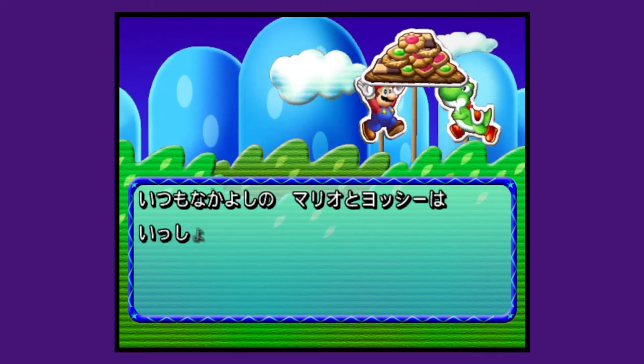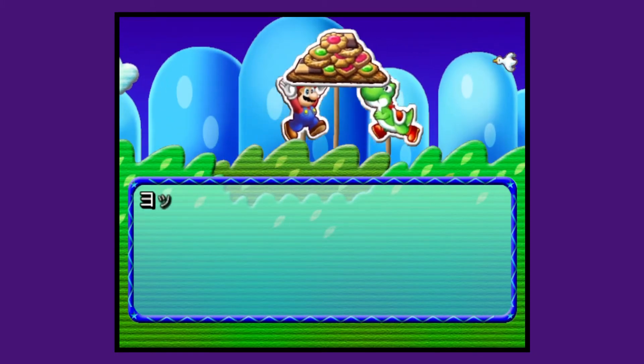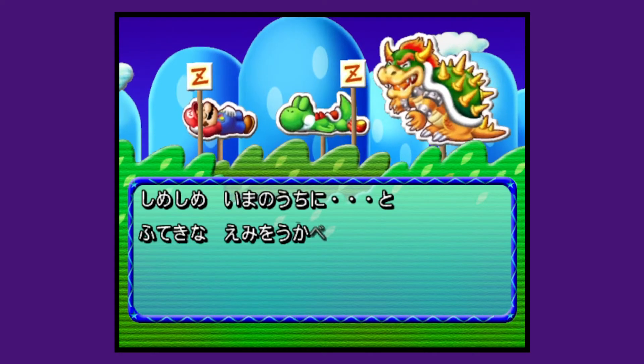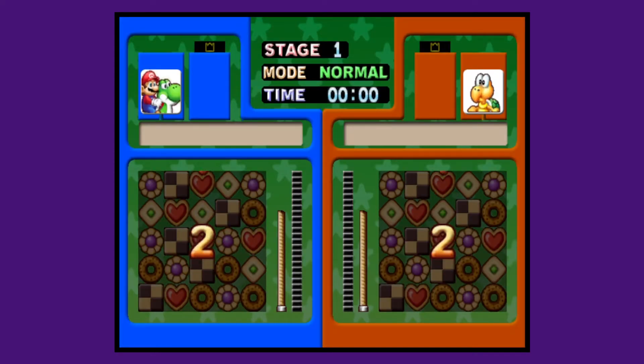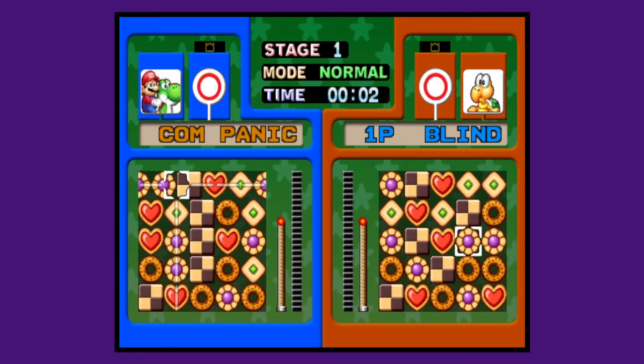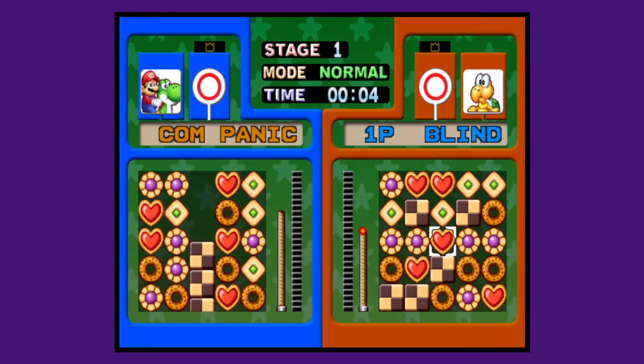And in terms of the story, since I can't read Japanese, what I gathered was Mario and Yoshi make cookies, Bowser tries to steal them while they're asleep, and now we need to fight with cookies to get the other cookies back. And that's my interpretation, so you know it's right.